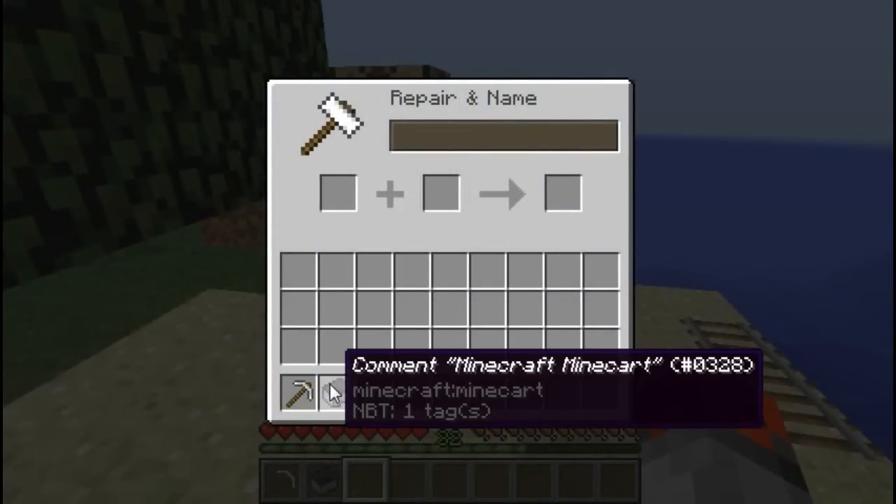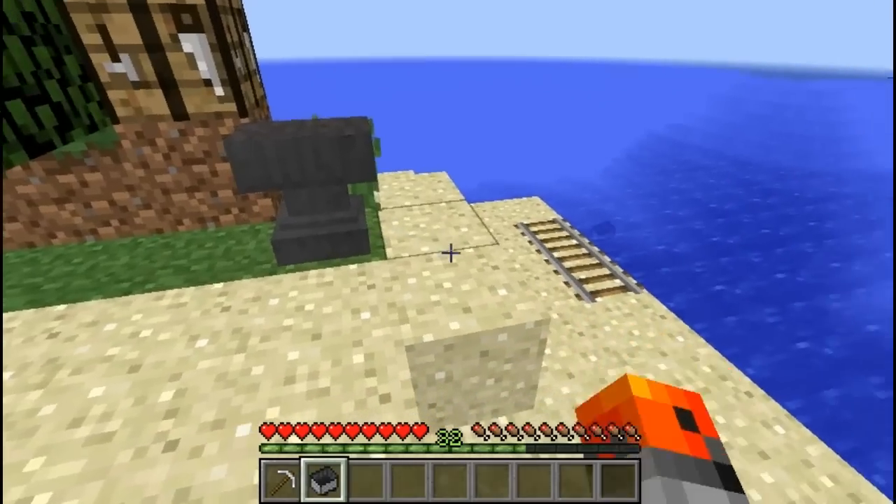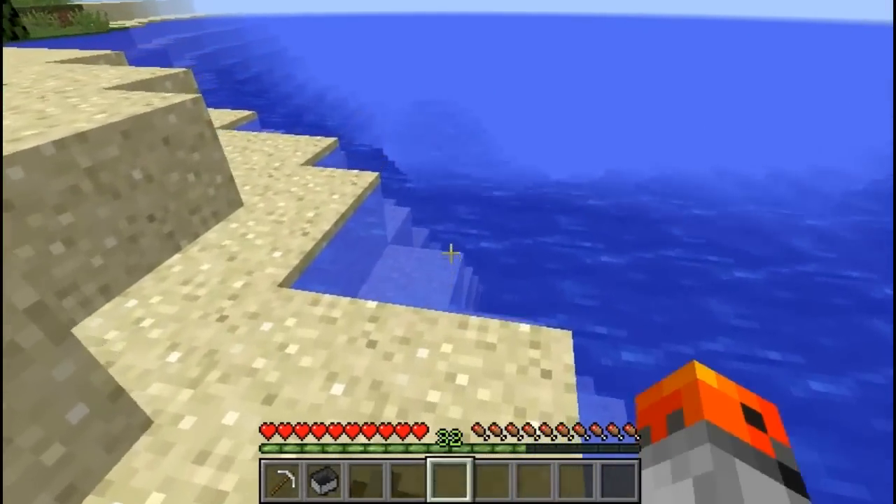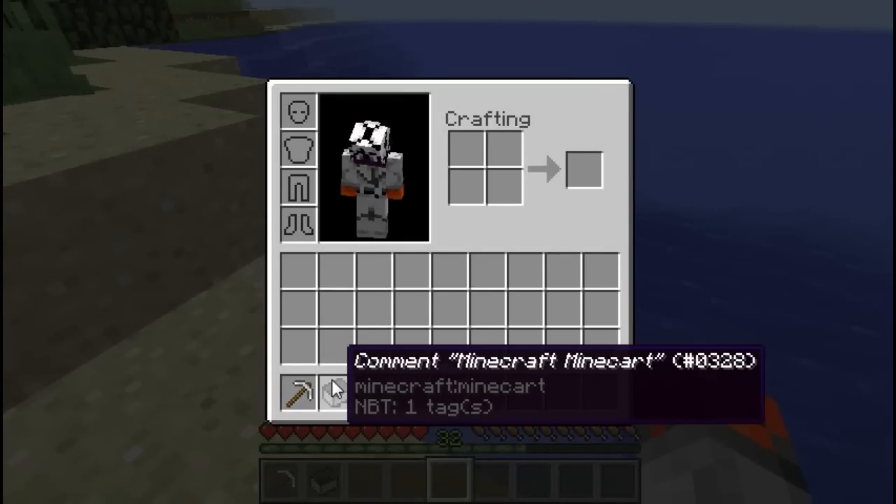If you name a minecart with a custom name on an anvil and then put the minecart down on a rail and break it, then the minecart is still going to keep its name even after you broke it.